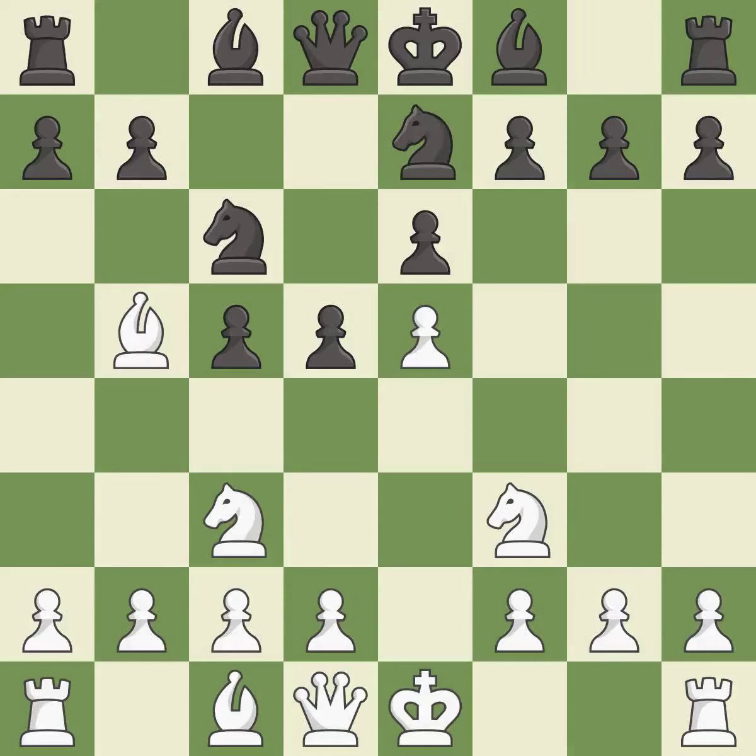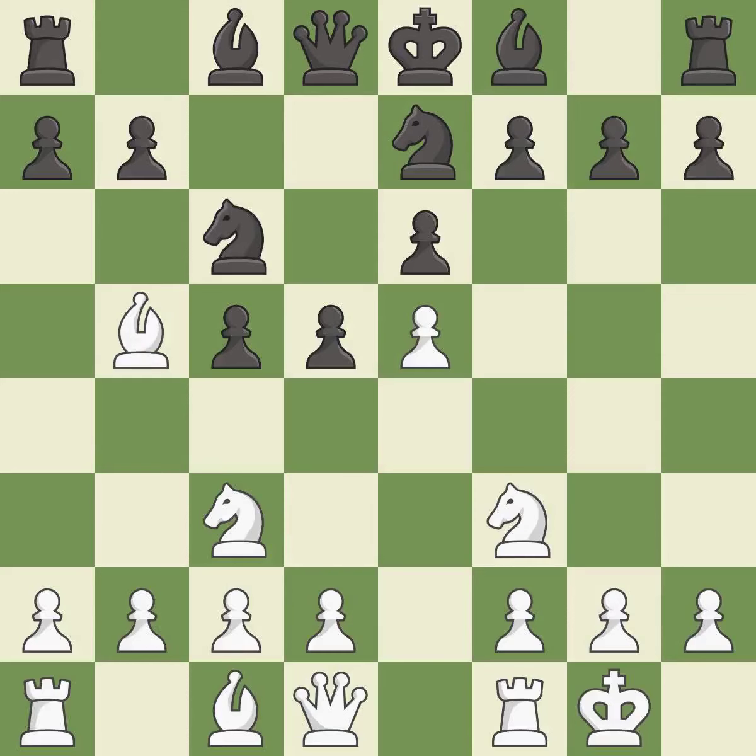This develops a knight off its starting square, getting it into the action — it is best. Castling gets the king to a safer square, out of the center of the board, while also developing a rook. Castling kingside tends to be safer because the king is further from the center.